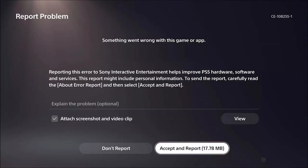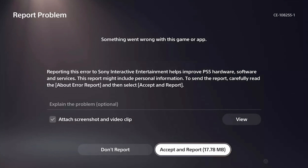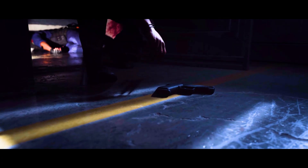Warzone 2 CE1082551 Error is a frustrating issue players may encounter while playing the popular game. This error can prevent the game from launching or cause it to crash unexpectedly, disrupting the gaming experience. In this video, we will explore the common reasons behind this error and provide a comprehensive set of solutions to help players fix the Warzone 2 CE1082551 error.